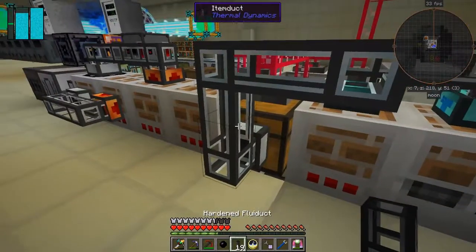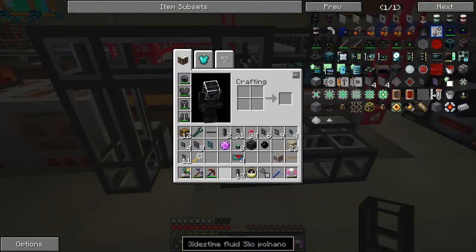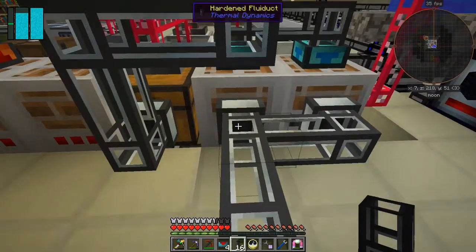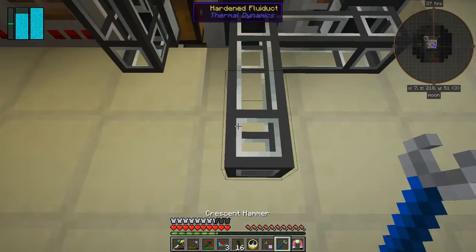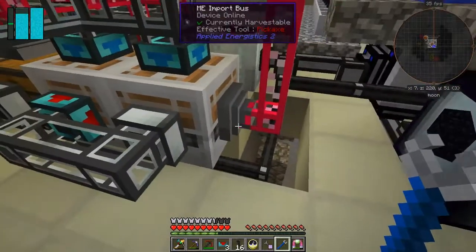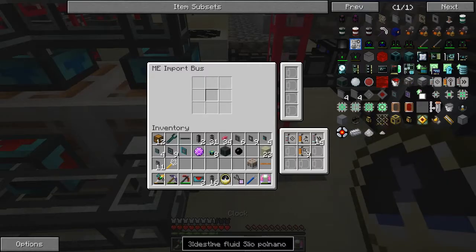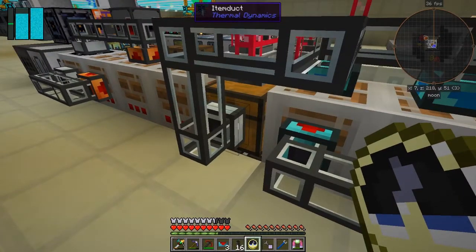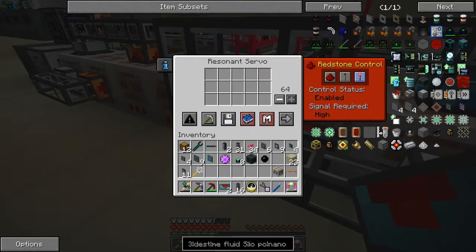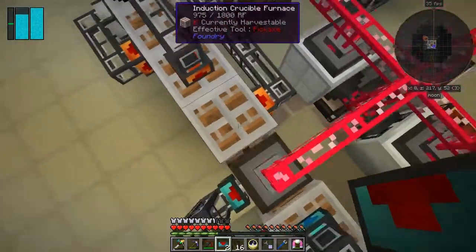We need a hardened fluid duct as opposed to an item duct — it doesn't actually need to be hardened. All we need to do with this one is to simply put a servo down here and activate it so it's always active. Then after this we'll have an input. I've got an import bus here that'll import the cables. On here all we need to do is put a server and enable it to be always active.